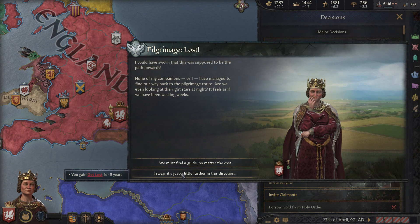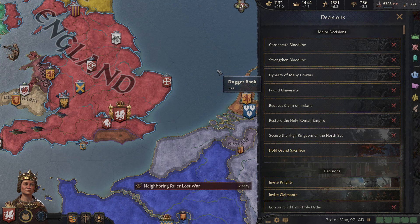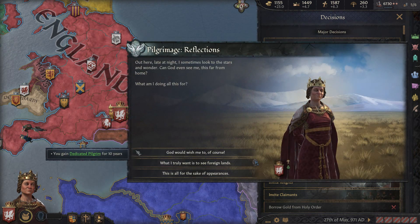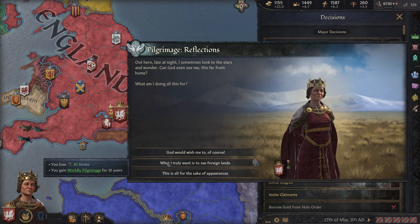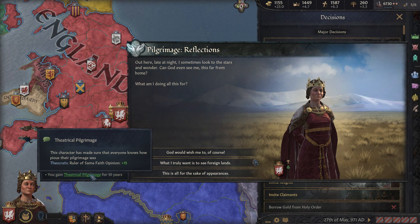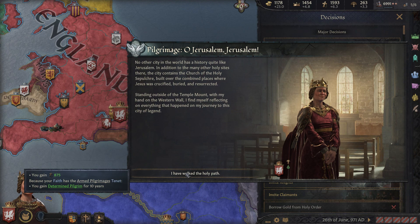There are some events that can happen during the pilgrimage — I'll pay some extra gold so I don't get lost. For example, you can get the dedicated pilgrim trait for plus 10 percent piety, lose some stress, get a diplomacy trait, or theocratic ruler for plus 15. I'll go with the diplomacy one since I'm already making plenty of piety.